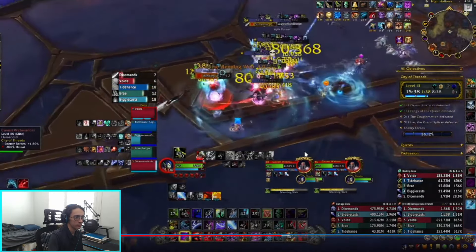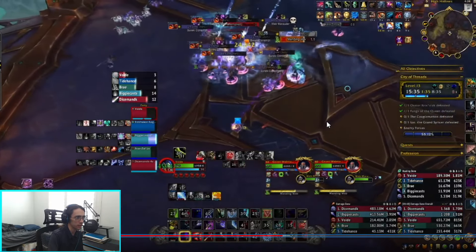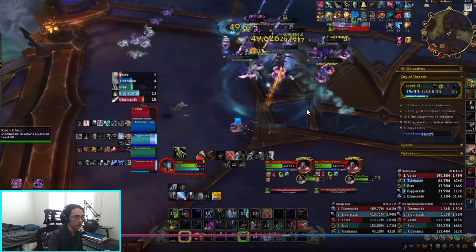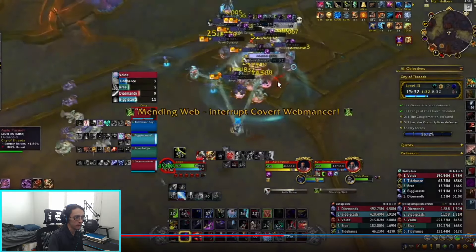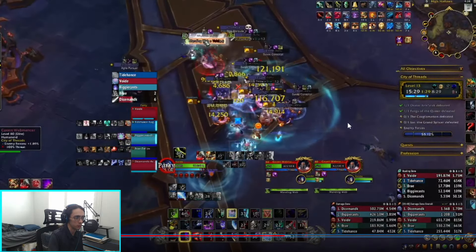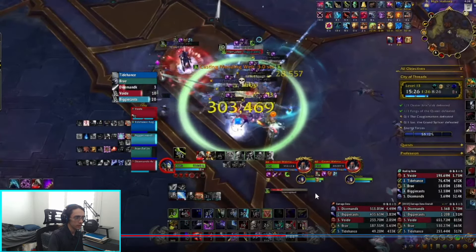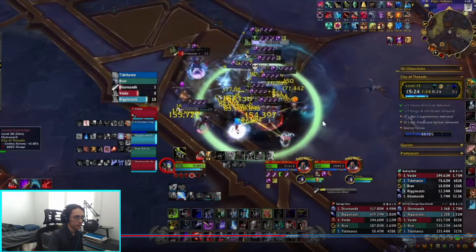By this point I have Vamp and Rune Weapon coming back up. The pack is almost dead so it's not really necessary. I used Vamp here and that's pretty much it — holding Rune Weapon for the next pull. Once the conscripts are dead you're safe to play however you want.